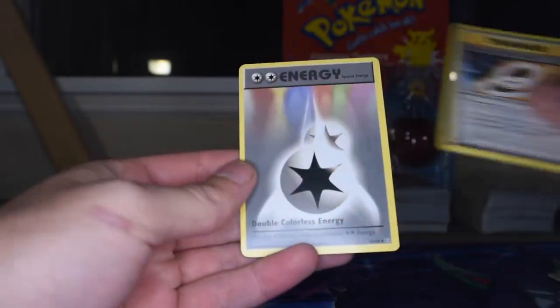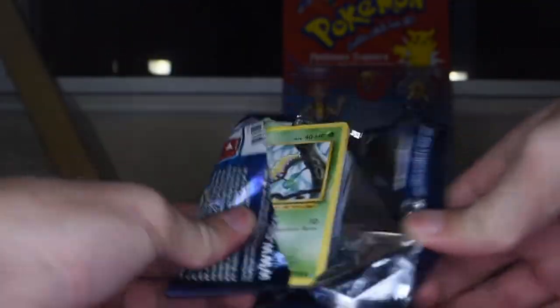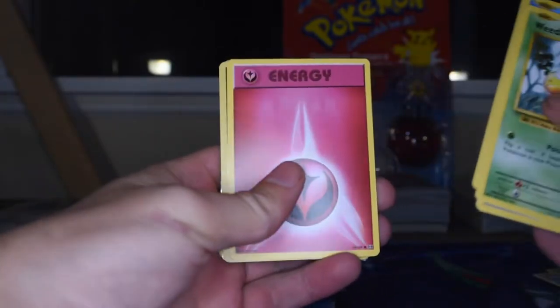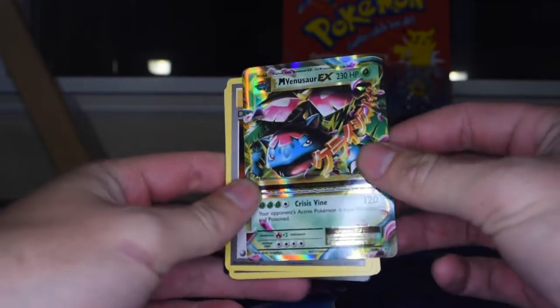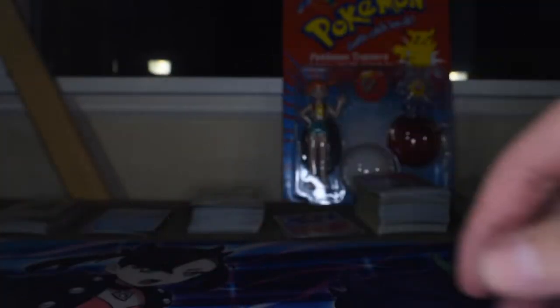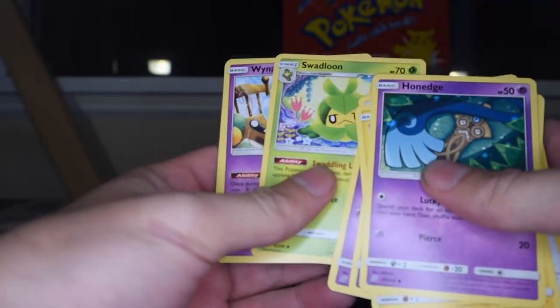Metapod, Charizard Spare Link, and a Double Colorless Energy. More Evolutions — maybe we'll get luckier. Weedle, Doduo, Staryu, Onix, Fairy Energy, Zapdos reverse — that's another good reverse right there — and a Mega Venusaur EX, definitely a double for me but not a bad pull at all. Devolution Spray, Pokedex, Porygon, and there is the code. Let's do Unified Minds. Green code — Honedge, Pikachu, Poipole, Numel, Sneasel as the reverse, Toxapex as the rare, Swadloon, and there's the code for you.